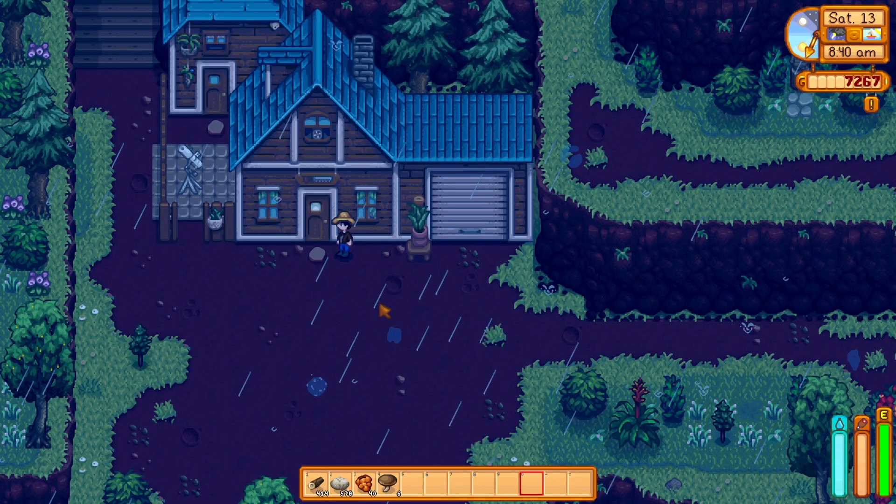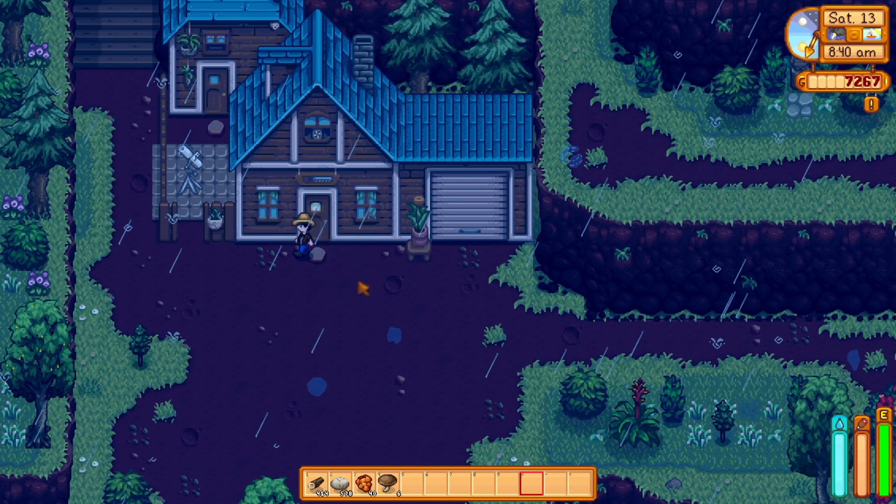The reason the dirt looks like this is because the color mod I had updated, and it had darker dirt as an option. It kind of looks okay — I might switch it back to the lighter version, but it looks pretty neat. But yeah, we're gonna be chopping wood for a while. So that's pretty much our goal today. I could grab the forageables, but I want to really see how much I get on Saturday.